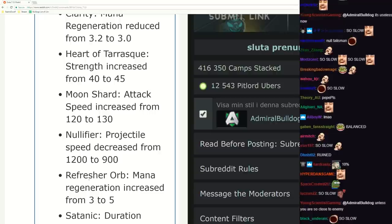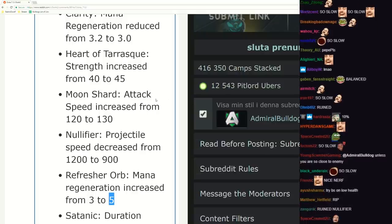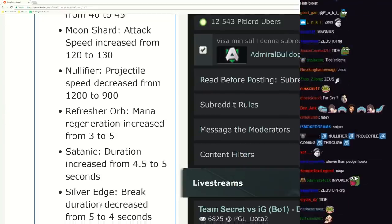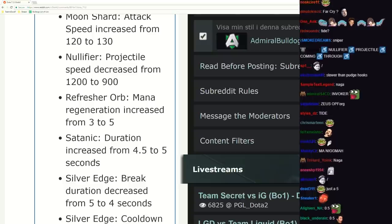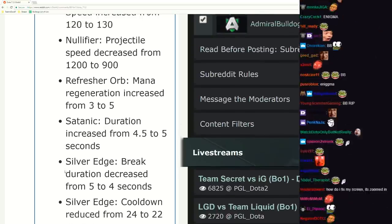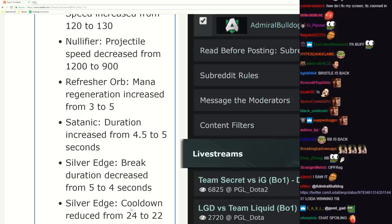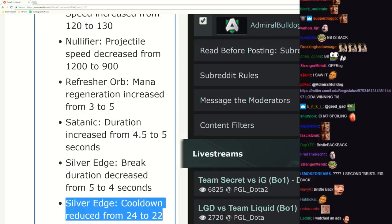That's so much worse. A lot more mana regeneration - who buys Refresher? Tonic increased by 0.5 seconds. Break duration decreased by one second - Bristleback Silver Shell reduced. They buffed it, that's really a buff. I would say sure, it's an overall buff because lower cooldown is really significant.